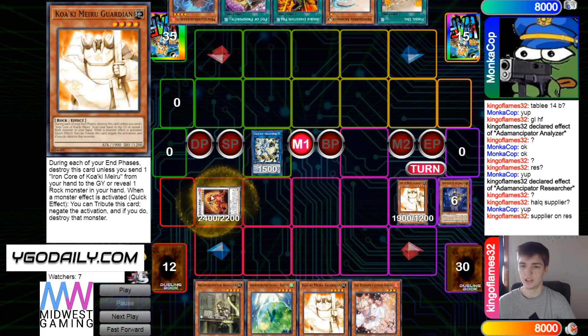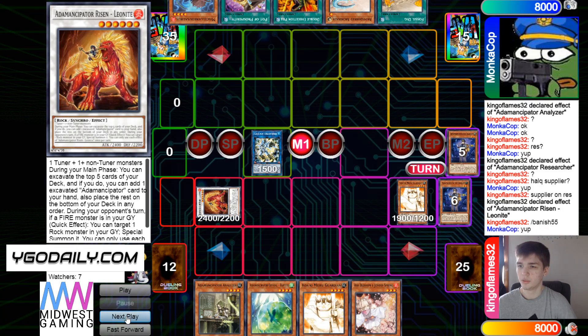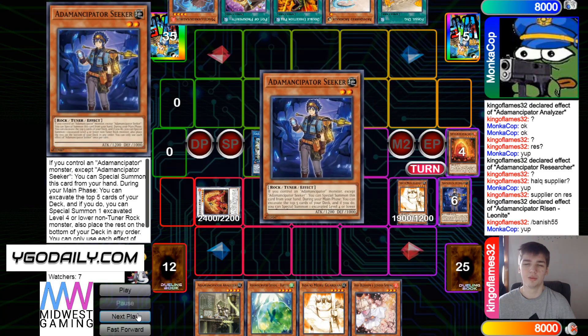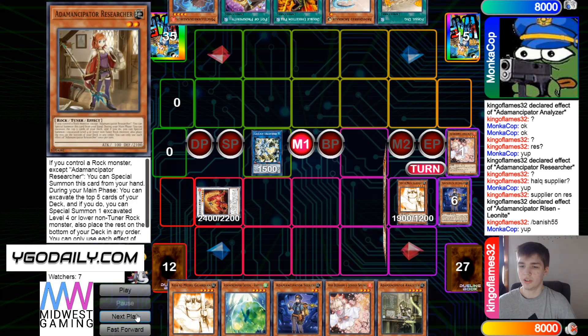Get rid of those, go for Leo, then Leo effect mills 5 — that hits Seeker. Signs would have been better, but that's still not bad. Put the rest back to the bottom of the deck.